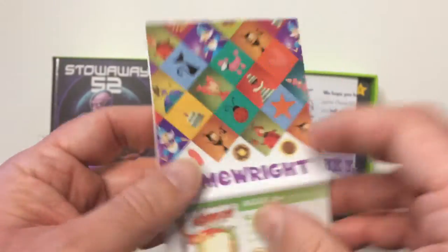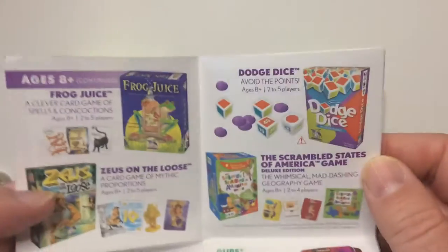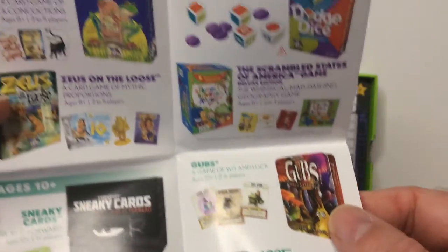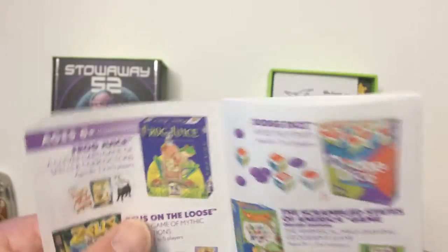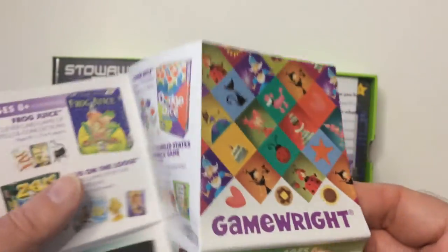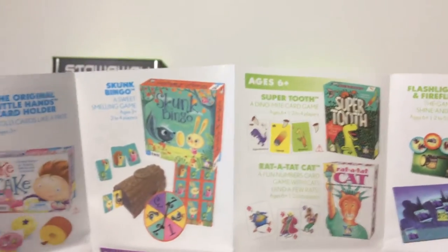So other Gamerite games: Gubs, Zeus on the Loose, Slam Witch — they make Sleeping Queens. So this is another pretty good game from them.